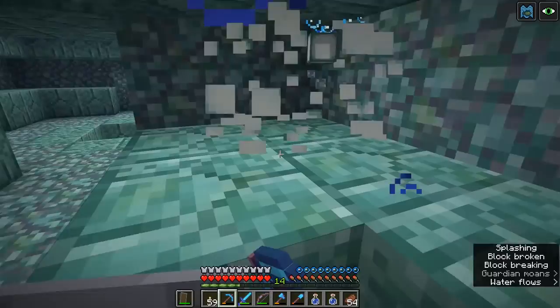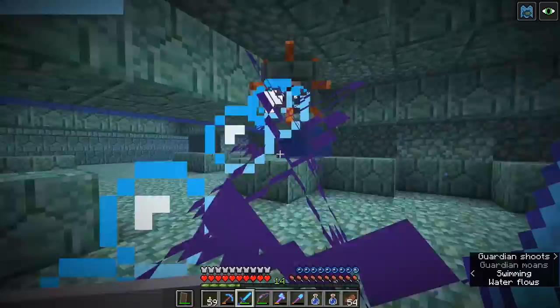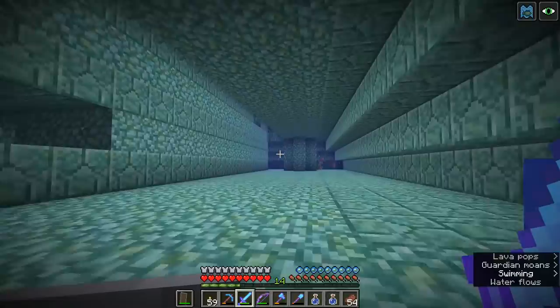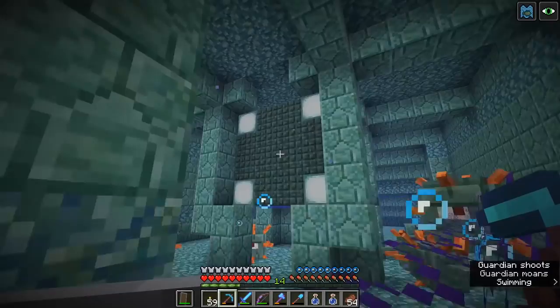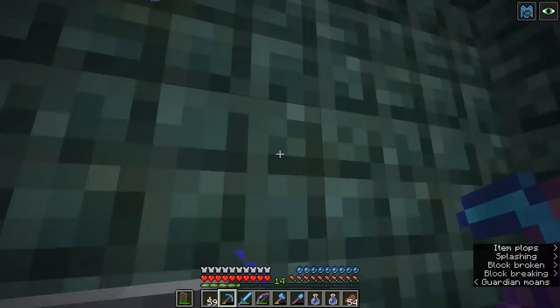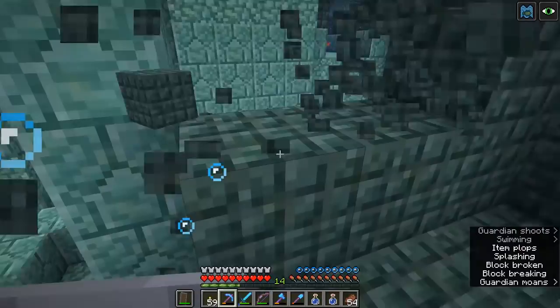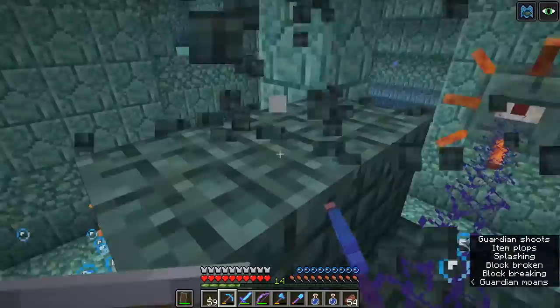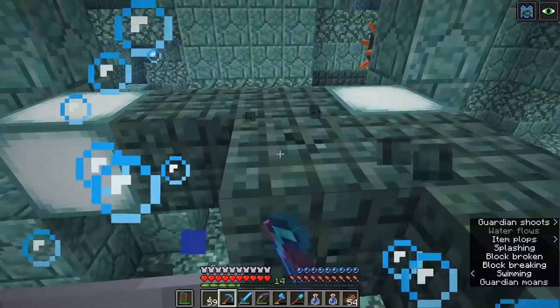We've already got two and a half stacks of dark prismarine so we're in pretty good stead right now. I've only got a minute and a bit of night vision left so I'll try to find that room I mentioned earlier. There it is — there is the core of the ocean monument, and this is made entirely out of dark prismarine. In the center it contains eight blocks of gold, which is the treasure you get from breaking into one of these monuments once the mining fatigue has worn off. If you're a little bit sneaky you could come in here, drink a bucket of milk to remove the mining fatigue and grab it quickly, but it's actually more fun to take on the ocean monument, kill the elder guardians, and gut the thing to turn it into a farm.